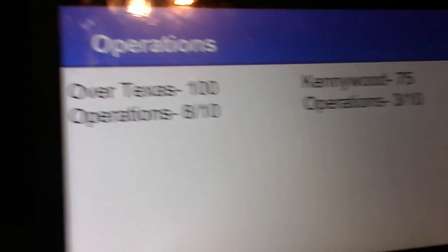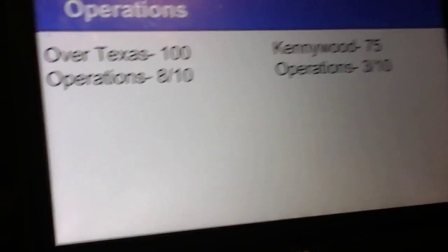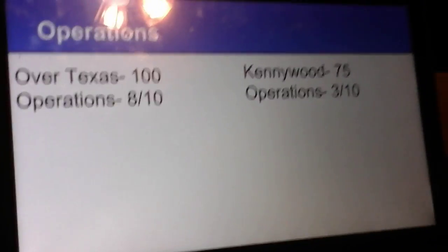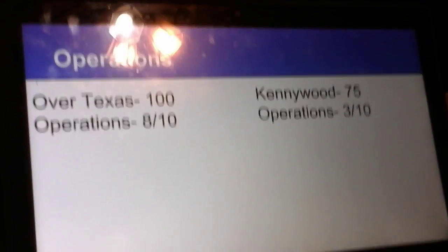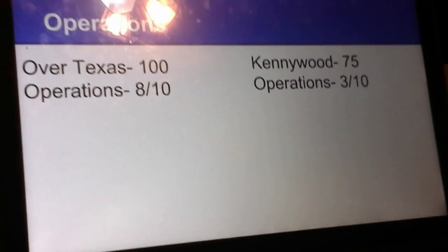And for the operations: Over Texas has great operations. It may not be like Cedar Point good, but it's still very good. Kennywood's operations tend to be slow, and they run one train on each coaster, which is the only reason I'm giving it 3 out of 10.